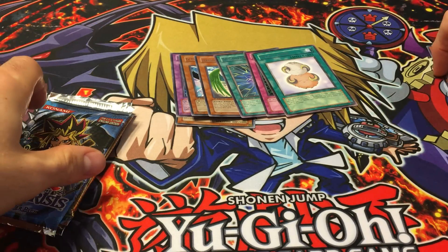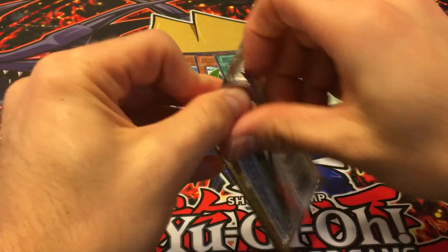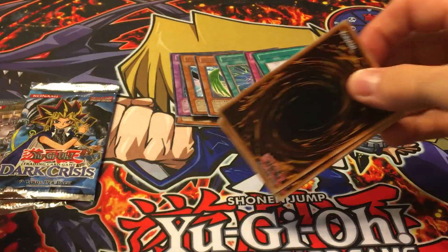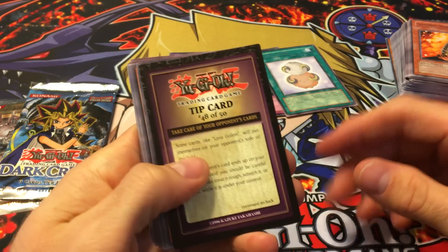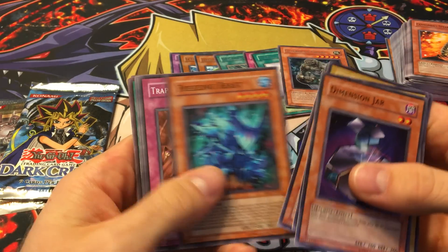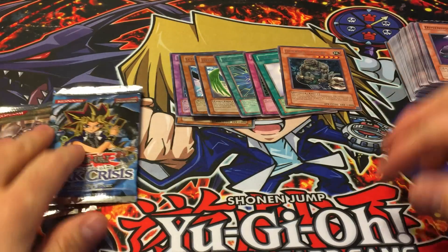Let's see if Dark Revelation can give us something. It's another set where the holos aren't too great but the commons and rares are really good. We got a tip card about taking care of your opponent's cards — sportsmanship kind of thing — Guardian Grarl as the rare, Dimension Jar, Freezing Beast, and Reasoning. Nothing really great in there.